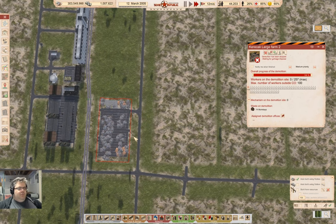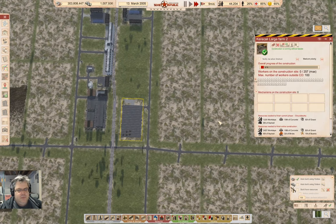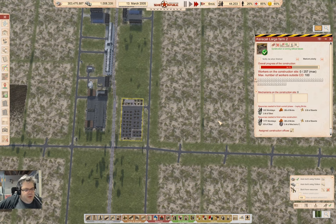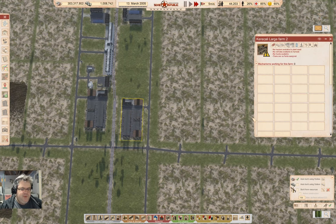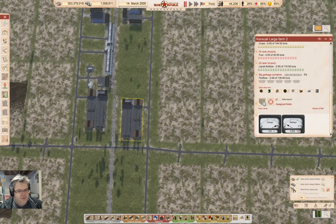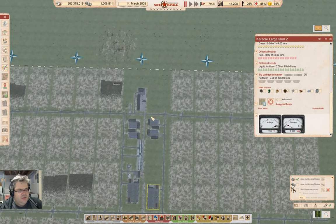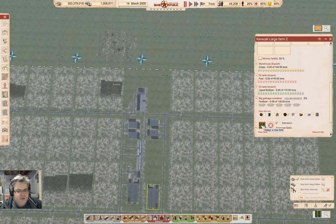We had a farm go away — that didn't help anything, now did it? I think I remember when that happened. Let that finish building. Do we still have — we don't have any fields assigned. Let's assign the fields.